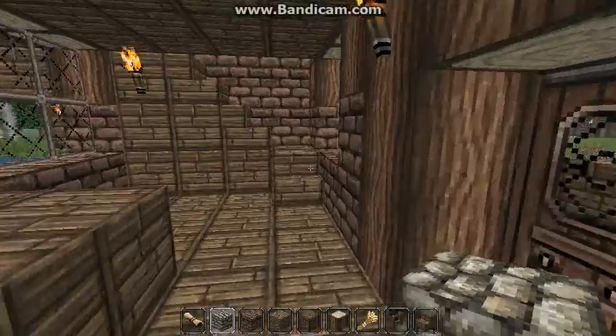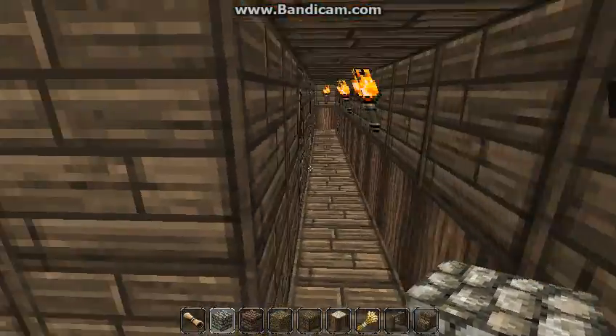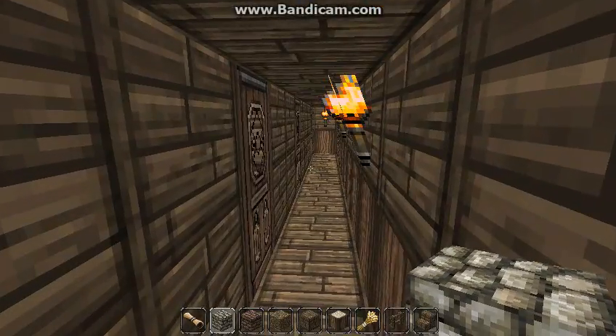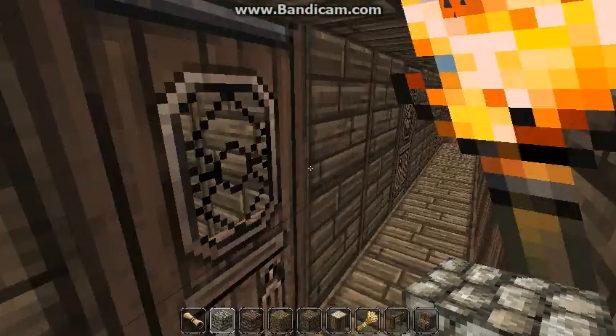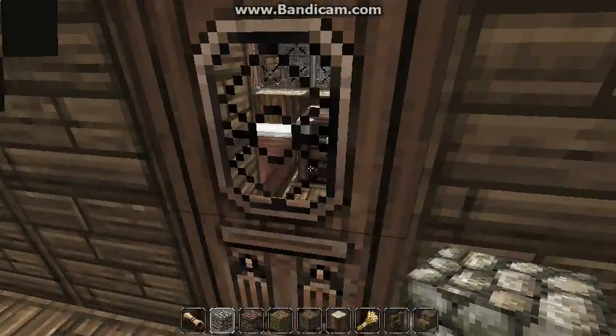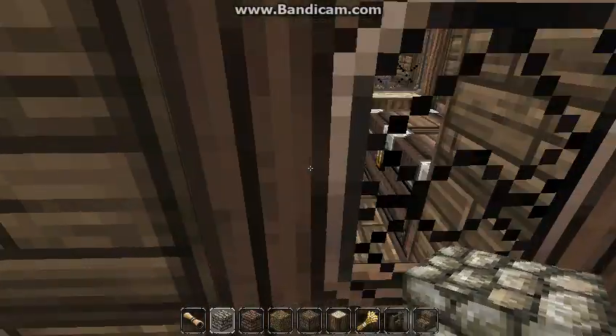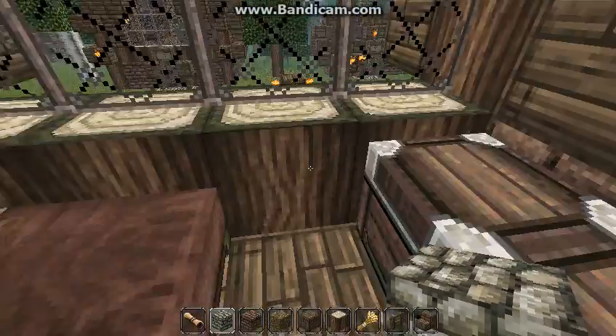Next I'll show you upstairs. It's kind of cramped up here, but that's kind of how it should be — it's a long, narrow path. This is a normal small room, this is another normal small room, and they both have windows. Next is the double suite for two people.